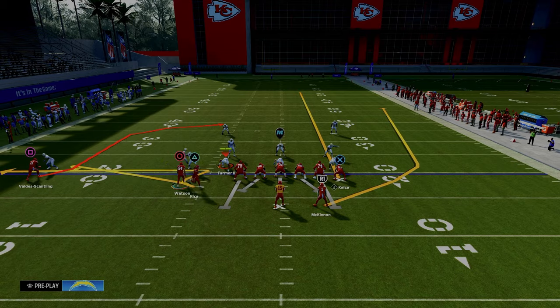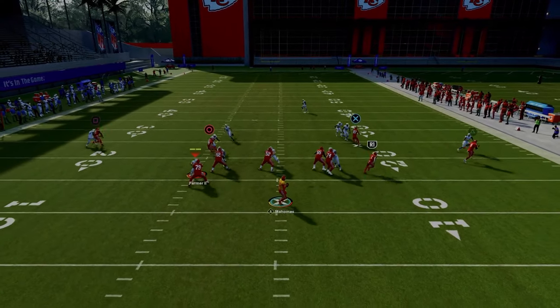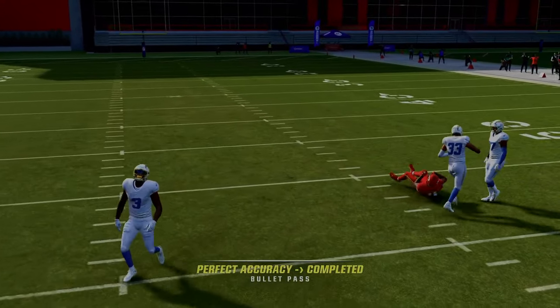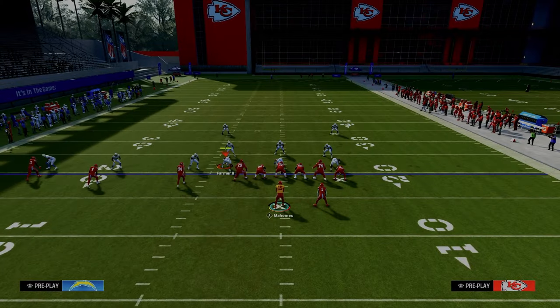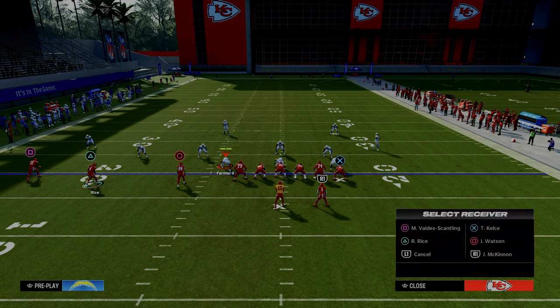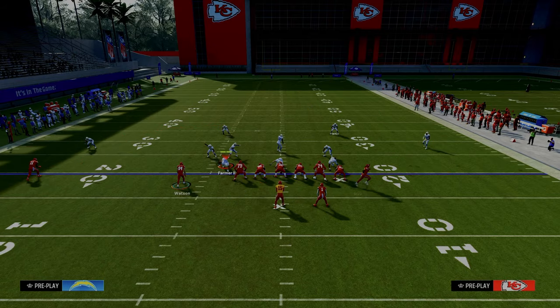This post route on the left-hand side — we're going to motion this middle trips receiver across and snap the ball when he passes the numbers. What you're going to see from this post route is it's one of the better routes at consistently giving you a read between man and zone coverage. It can actually beat both of those coverages. First, I want to show this route against zone — you saw it there against man. When he cuts to the inside, you're going to throw it.